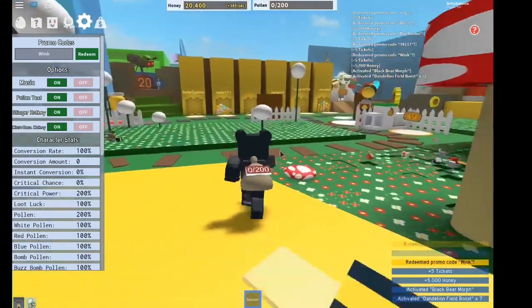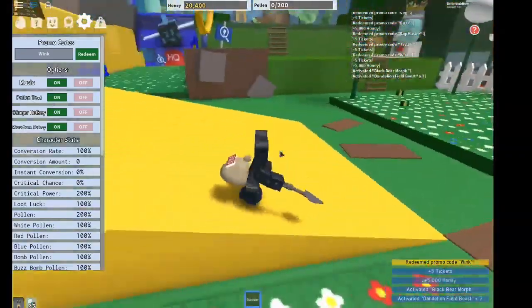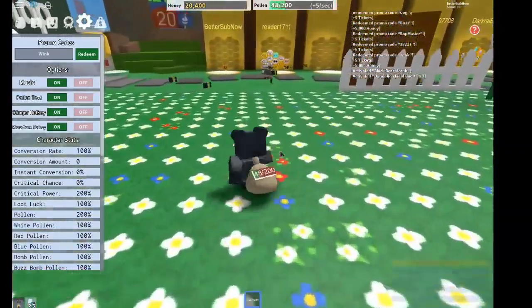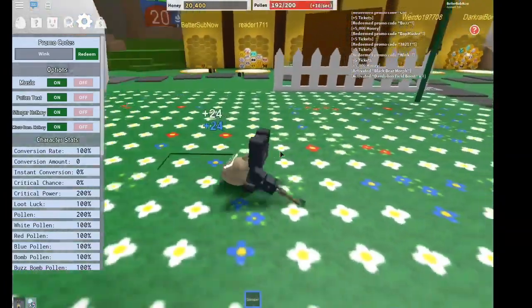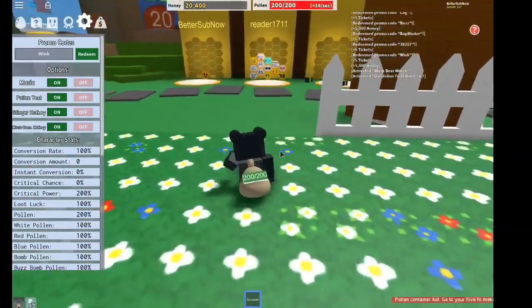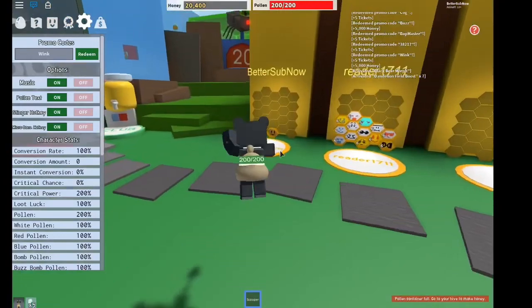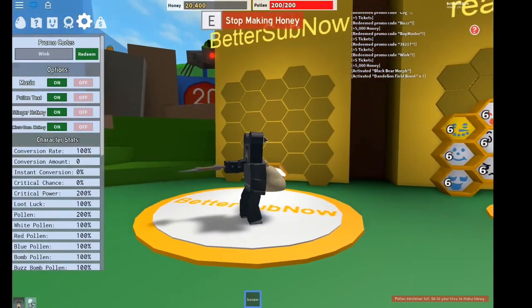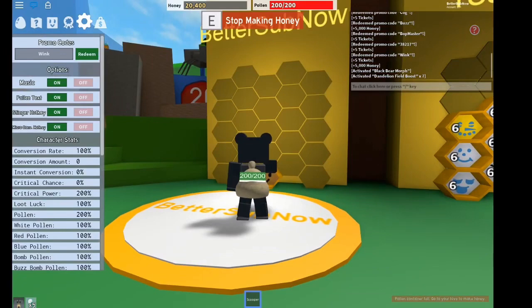And now I'm a black bear — big black bear! I have 20,000 honey because you get so much honey. Look, it's like an instant boost. You get so much so quickly. Also it says 'better sub now', so you guys better sub now.